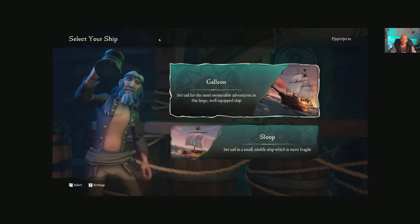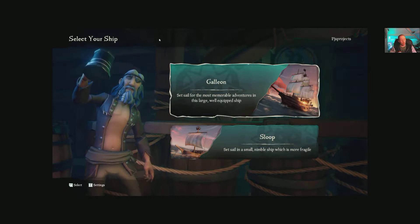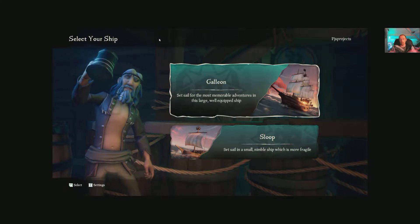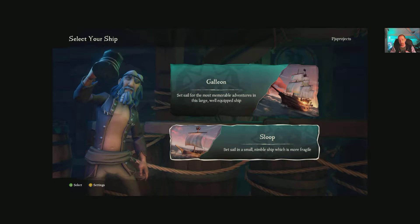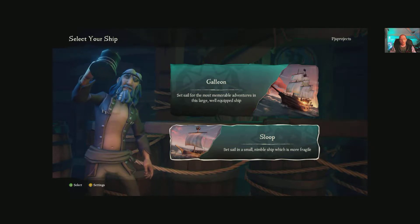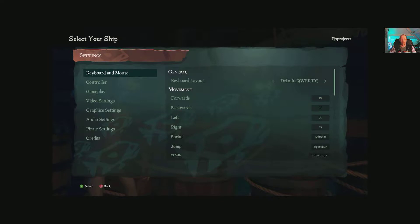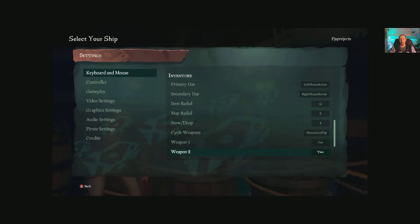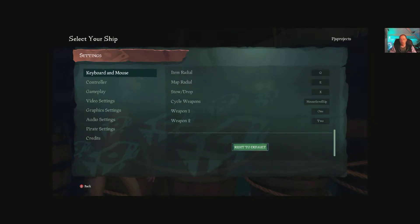So anyway guys, let's get into the settings. I'm using an Xbox One controller but it can be keyboard and mouse, Xbox controller, whatever really. We're running it on an ultrawide monitor. If we go straight into settings we have your keyboard and mouse layout - default QWERTY WASD, standard stuff. Feel free to pause the video to take a peek at the key list but you can redefine them all anyway.